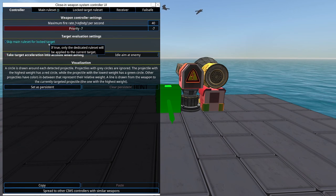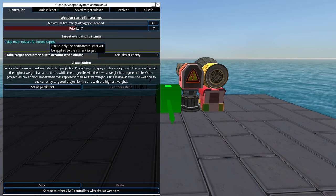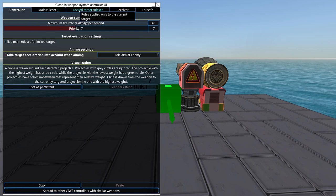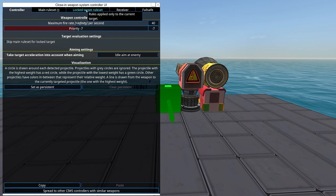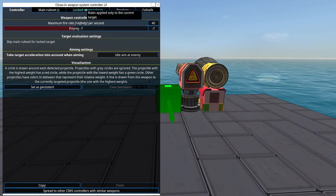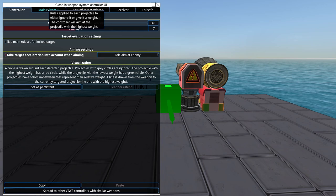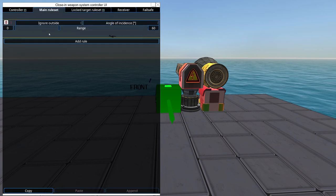There's also the option to skip the main ruleset for a locked target, which gives you basically two or three modes: a main ruleset used for every projectile, a locked target ruleset applied on top of that, and one that lets you skip the main ruleset for the locked target. I only ever use a main ruleset because I don't care where my projectiles are coming from—I just care about their properties. I haven't found a use for anything beyond simply having a main ruleset.